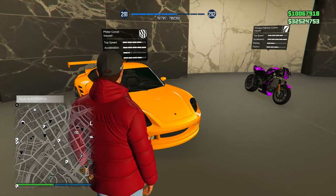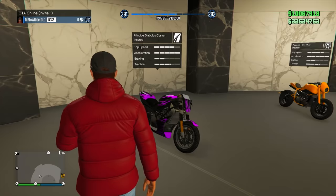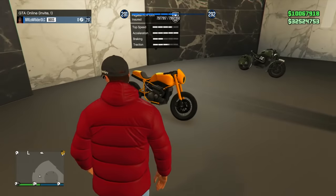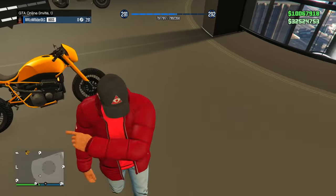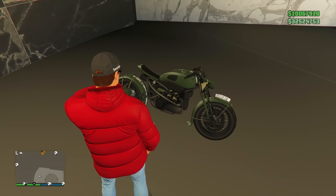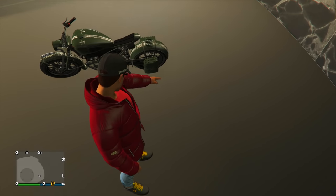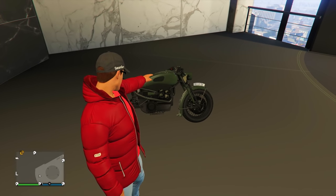Up next we've got a regular version of the Comet, continuing the Pfister theme. Then we've got the new bikes from this update. There's the Principe Diablos Custom with purple flames — I don't take this bike out a lot, but I like the sinister look. We've also got the FCR 1000 in stock yellow, and then the FCR 1000 Custom, which I've made into a military version with the military patina look, a license plate on the front, and a gasoline canteen on the back. I'm a huge fan of the custom version of this bike.